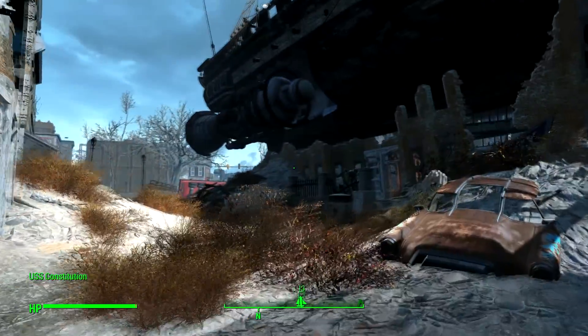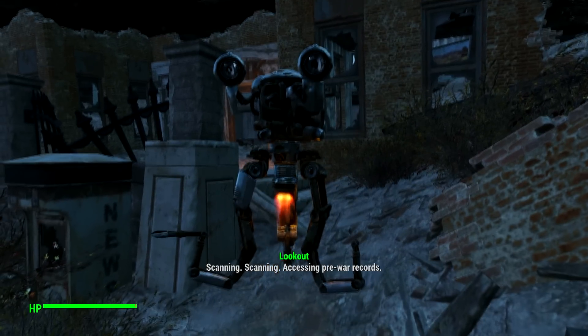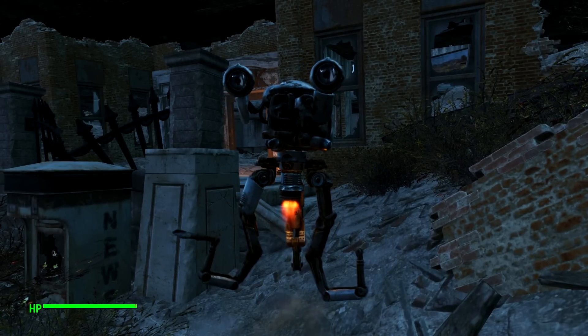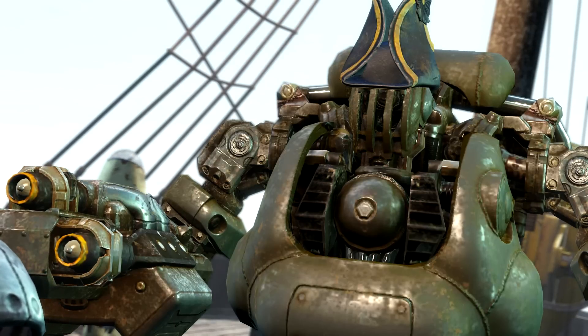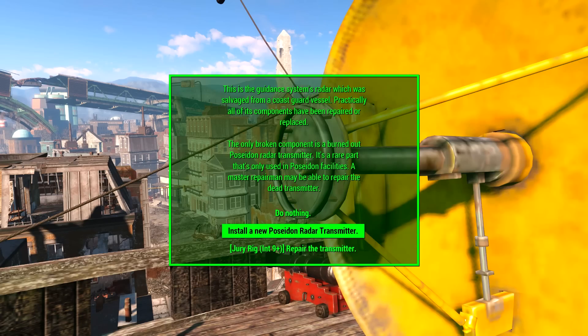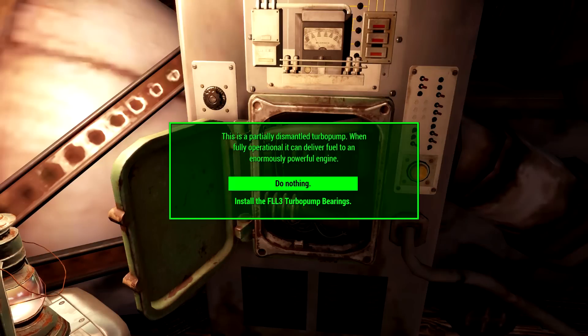Once you're around the area you'll probably see a Mister Gusty robot called Lookout. He's hanging about around the bottom of the ship. He will tell you to go inside the ship and talk to Captain Ironside, who you can find at the very top on the deck. Once you talk to Ironside he'll give you several mini quests that you need to do in order to get his flying ship running again.